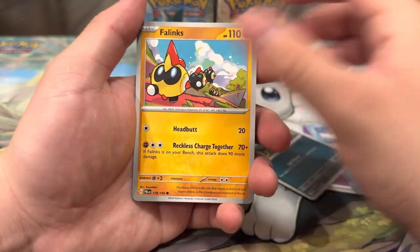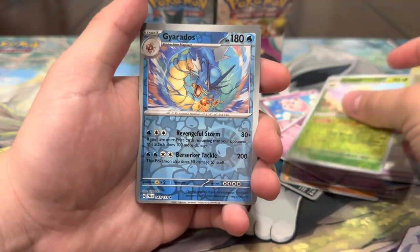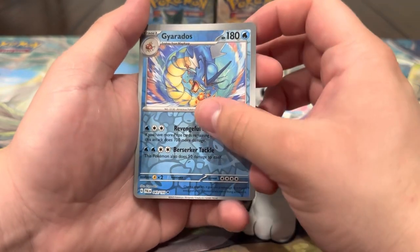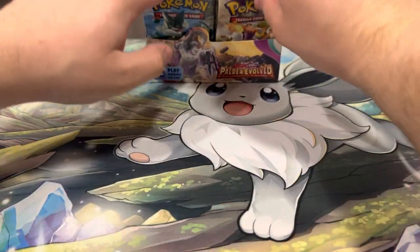Cetoddle, Shroodle, Phanpy, Jigglypuff, Tinkatuff — can we get the Tinkaton? Gotharita, Jumpluff — ooh, Gyarados artwork looking very nice, and behind that we got a Hariyama. Pretty cool, let's keep it going. Next pack up is Skeledirge — I really want the Skeledirge too, that card is pretty cool. Let's see if we can do it.